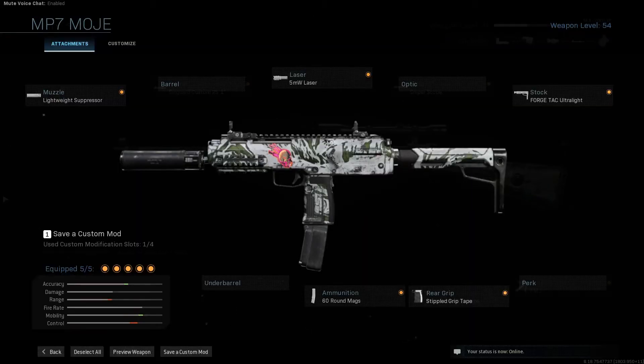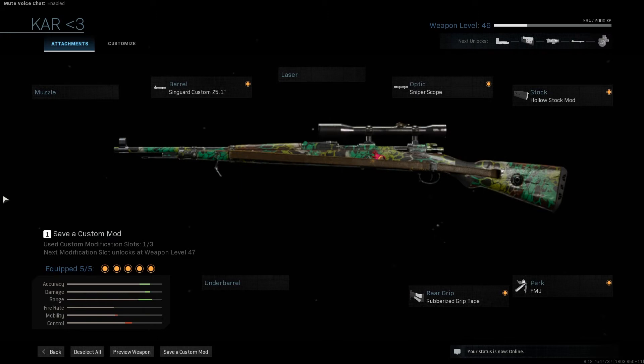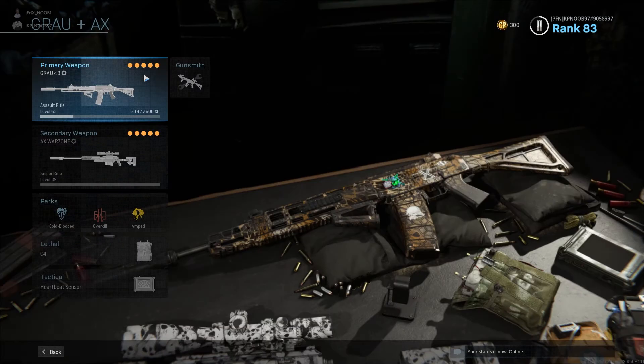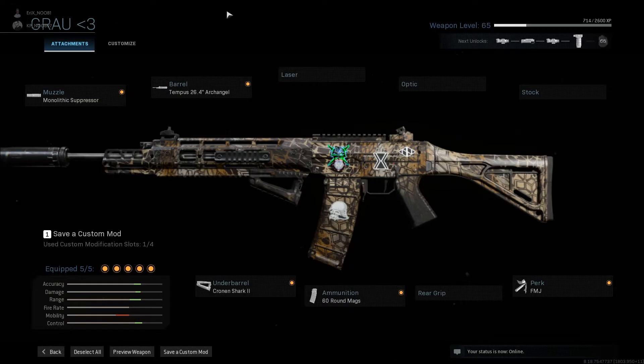About MP7 and Kar98 I would like to say more in another film. And now I want to show you my main weapon loadout — the Grau 5.56 Gunsmith, which for me is the best assault rifle in Warzone.